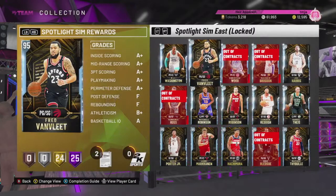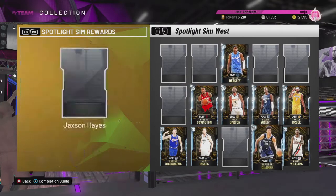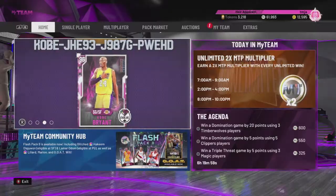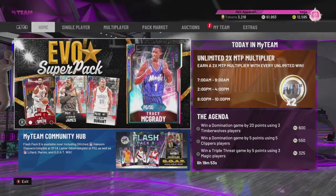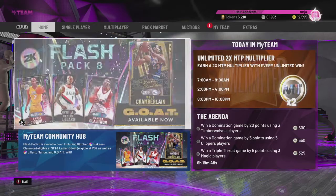Along with that, I've been doing some of these spotlight sim challenges. We added a bunch of cards, so we're getting a lot closer to getting that Galaxy Opal Kobe Bryant card. It's a little less hype to get the other free Galaxy Opal, even though it is a goat card, because you could just do this one without grinding nearly as hard. It's probably not as good as the goat opal, obviously, but it's still really, really cool.